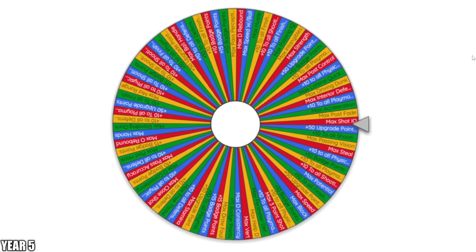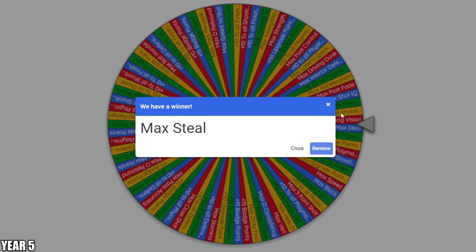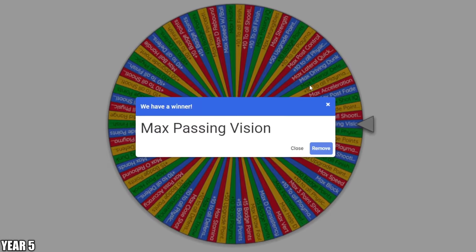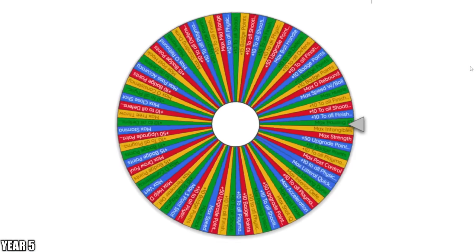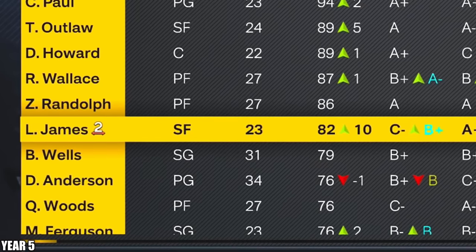Let's get those four spins. First one up — max shot IQ. Can't be taking dumb shots out there. Next wheel spin is going to go ahead and be max steal. We're so close to an 80 overall. Here's our third spin — max passing vision. We had max passing IQ before; now we get max passing vision. And for our final spin — plus 10 to all finishing attributes. If he gets sent down to the G League as an 82 overall, I'm taking action.